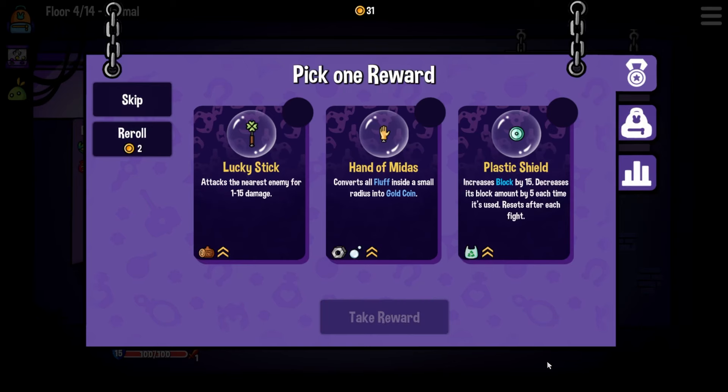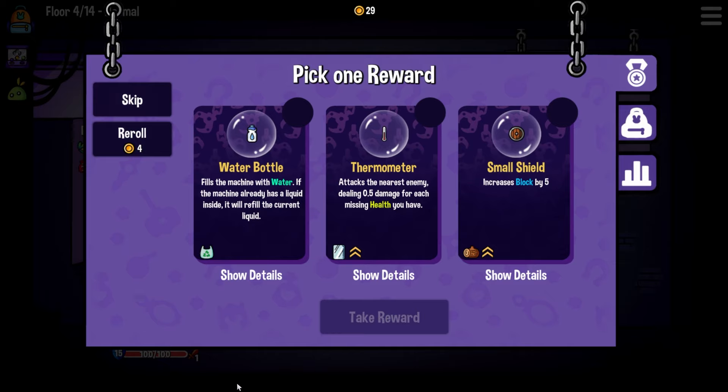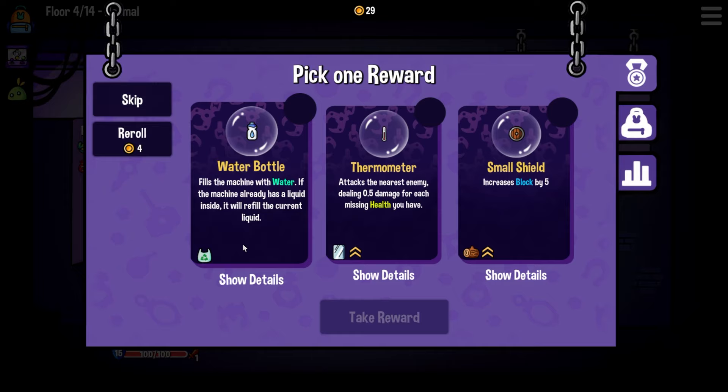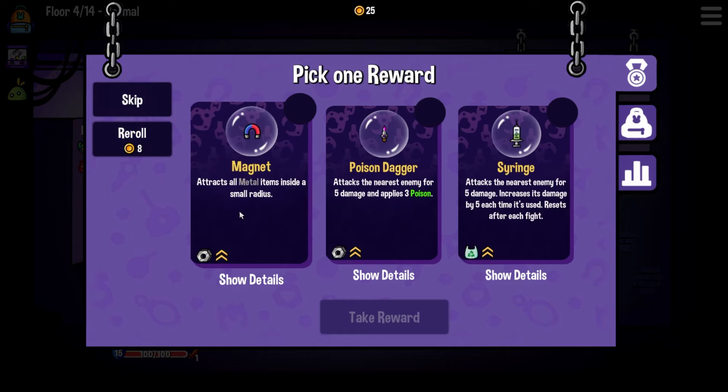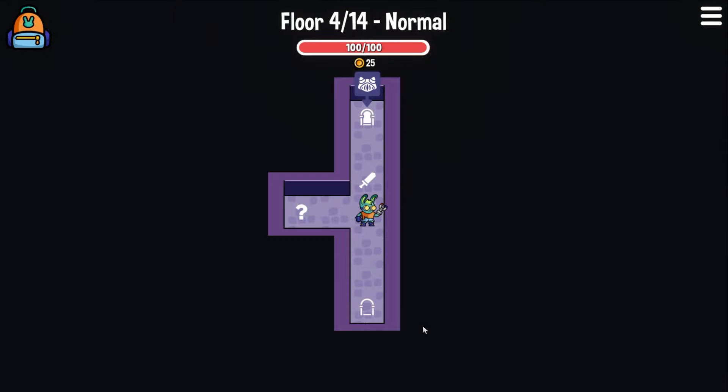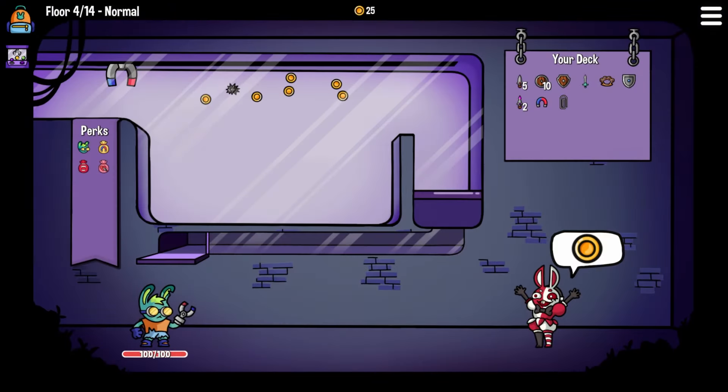The hand of Midas converts all fluff inside to gold coins, which is always kind of fun. The lucky stick is wood - it's not great. None of these are great - I'm going to reroll. Thermometer, water bottle - it fills the machine with water, which is always interesting. I don't think that's what we want either. We can get another magnet, but I think we actually just need more metal items. Let's go over to the question mark.